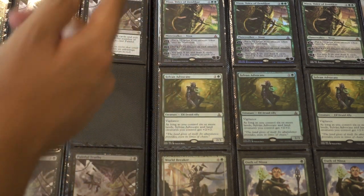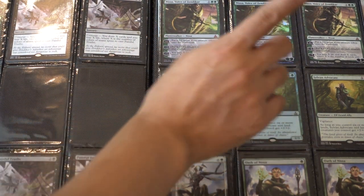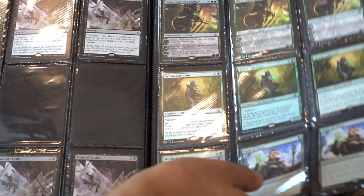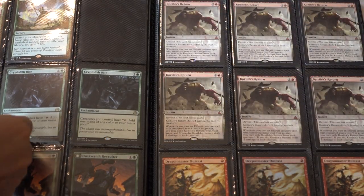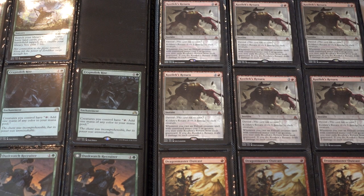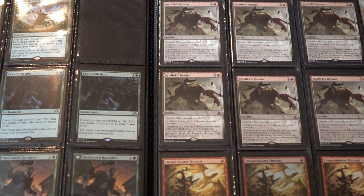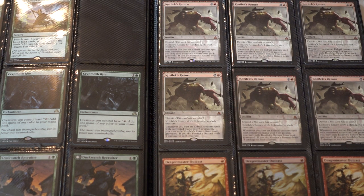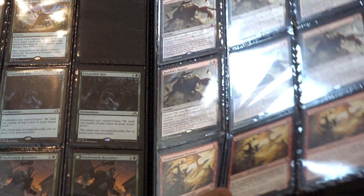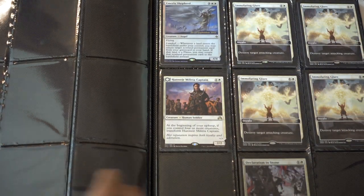Nissa got reprinted so her value has tanked. I still didn't move these because I love the card and I love playing it. The price has gone down — overall Standard is relatively inexpensive at this particular moment in time, which I find good. I like this card a ton, and it should drop in price. Before the reprint it was a $12–$15 card. Chandra has also dropped in price.